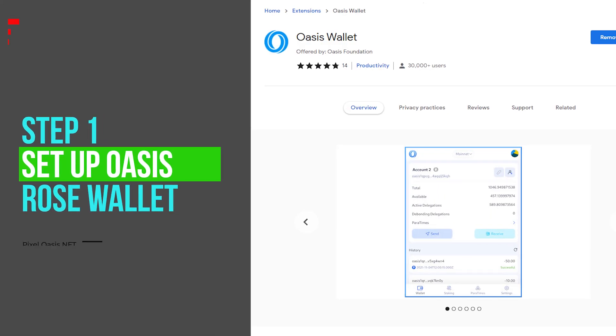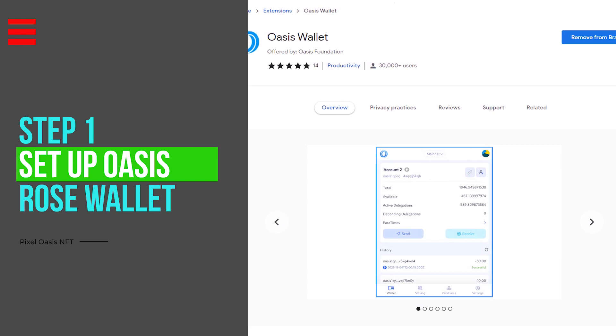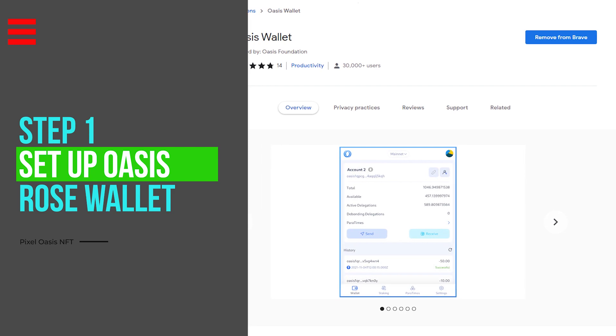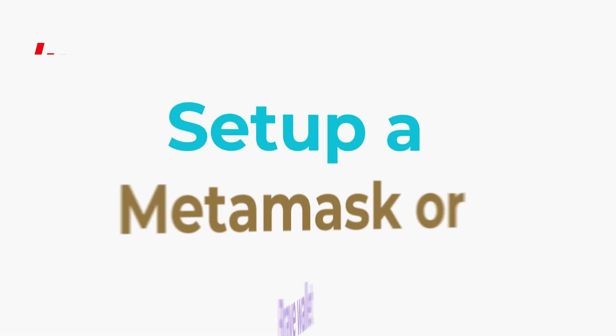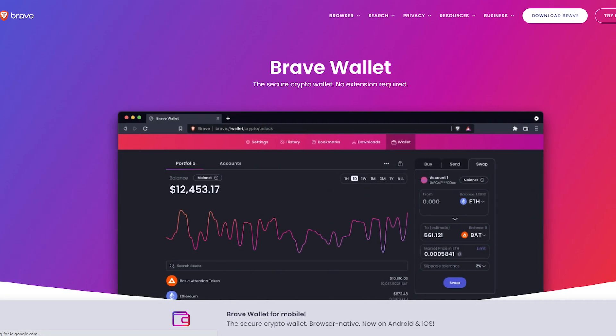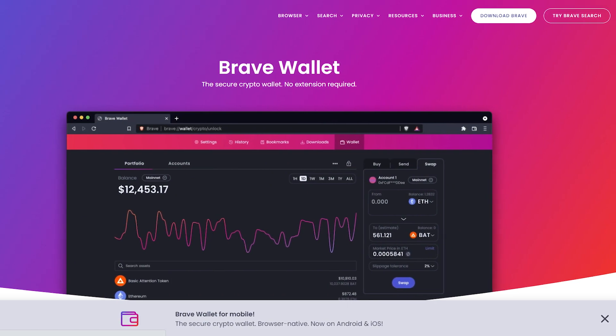Step one is to download and set up an Oasis network wallet. If you don't know how to do that, pause this video and check out my previous video on setting up an Oasis network wallet by clicking the link in the top corner. Next, if you haven't already, you're going to need to set up a MetaMask or Brave wallet to work on the Emerald Paratime. I'm going to use Brave for this demonstration, but the steps are very similar if you're using MetaMask.